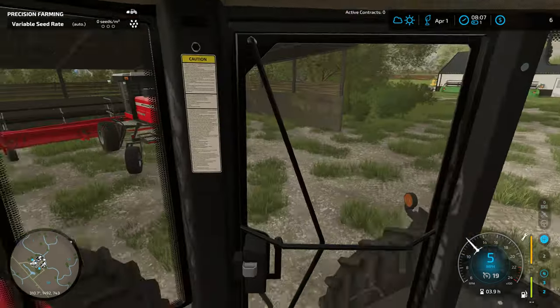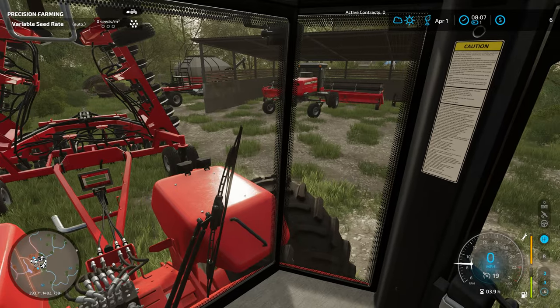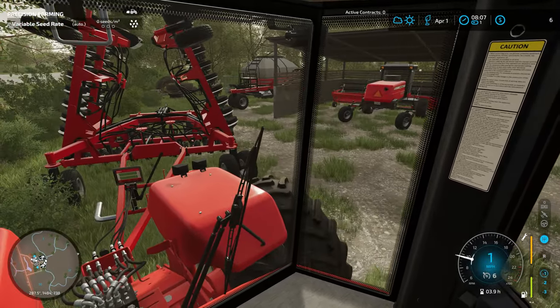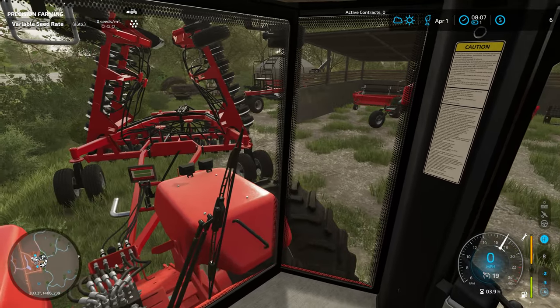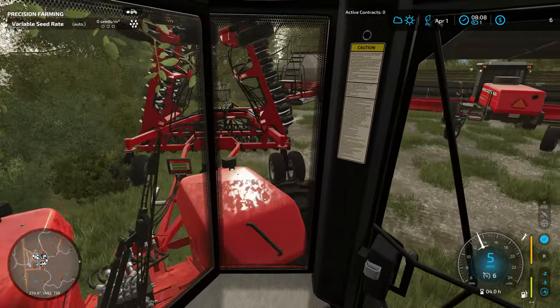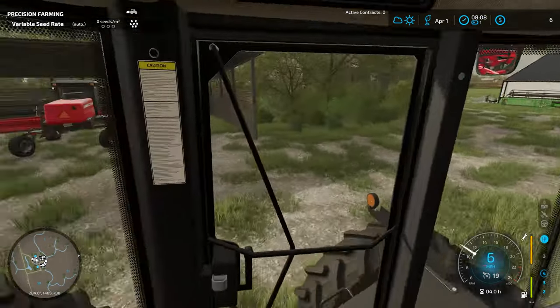Hello and welcome to Cutter Farms. We're back with another episode of Edgewater Saskatchewan and we have moved ourselves up into April now. The goal today is to get our seeding going — get this air drill all hooked up to the air cart and hopefully get out in the fields today and start putting some crops in.